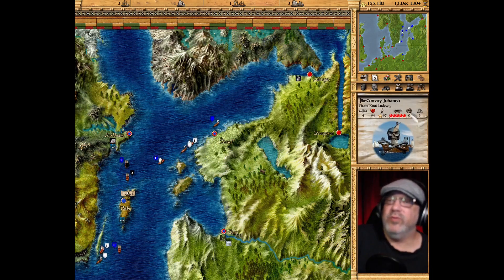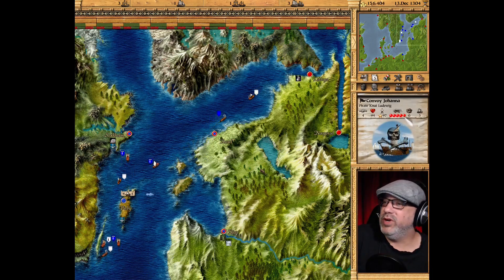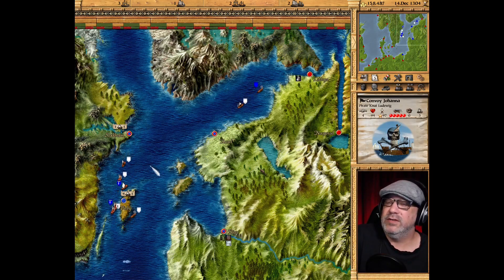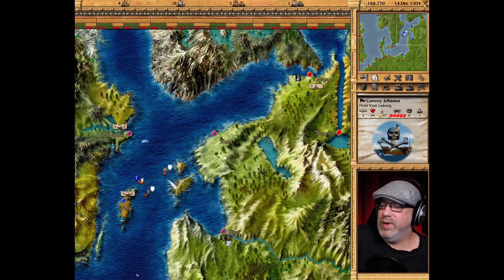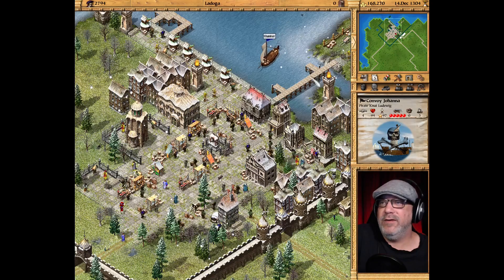It's Nut Ludwig! He's got three ships with some pretty good guns. I wish I had a captain on these ships — then I would go out and try to capture him. I'd like to take him out. He's been hanging around our waters over here but he has been leaving us alone, which is surprising. Maybe it's because our ships are so small and unarmed.